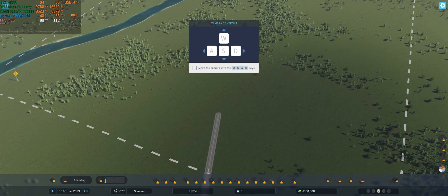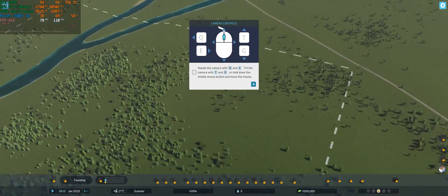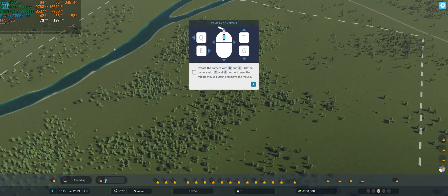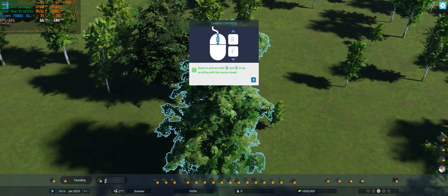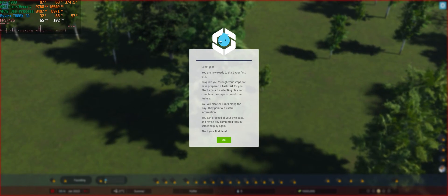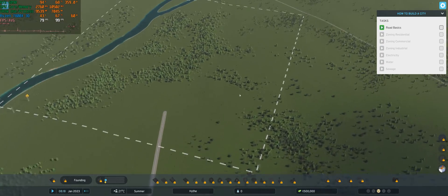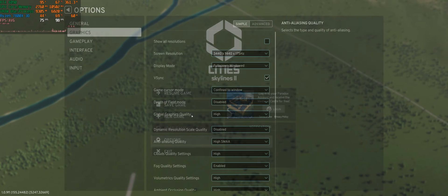The frame rate is okay I guess, but it's crazy demanding for what we're seeing visually. The frame time doesn't look great, and moving the camera doesn't feel like 80 frames — it feels dirty, very inconsistent. As we zoom in we lose performance. I guess these trees are so high quality that it's just crippling my 4090 at 1440p ultrawide. I just don't know why it's so skippy and stuttery.